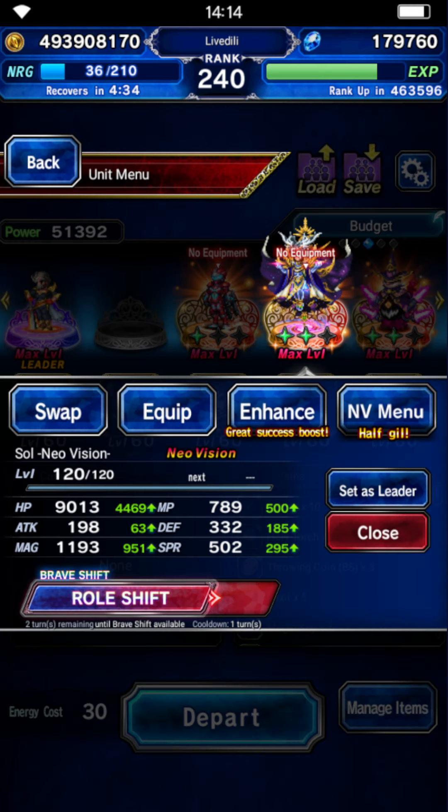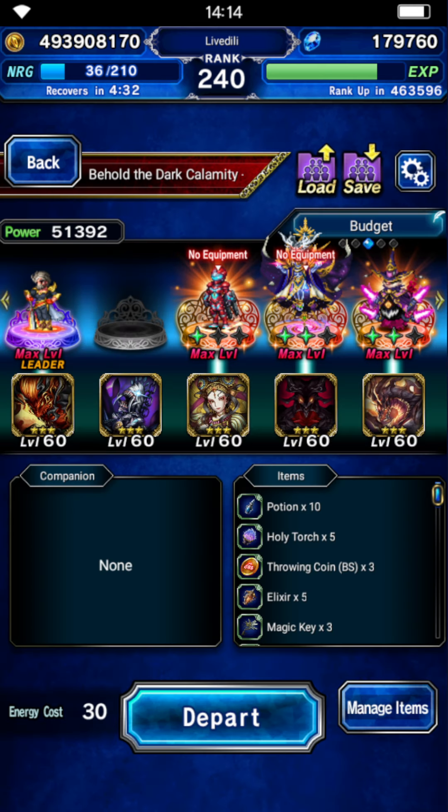Use any dark mage you have — it can be Sol, it can be Ibarra, it can be Emperor of Lead. Those are the ones that come off the top of my head right now. As long as they have quad chain with dark, or even any magic, but I would advise using dark because the boss is weak to dark.